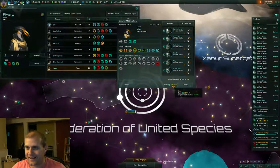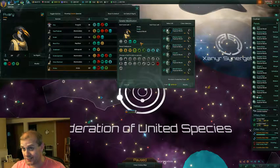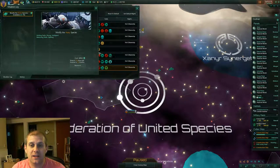It costs 28,900 evolutionary points to do this — to make my guys intelligent, strong, and get rid of the fleeting trait. So let's do it. Let's go ahead and hit the modify button. You can see it makes this special situation log. That's all it costs — looks like 72 months and 28,000. We'll hit research.